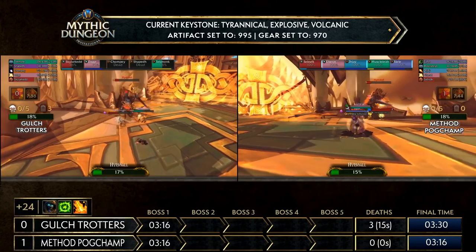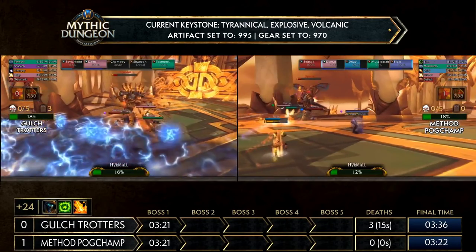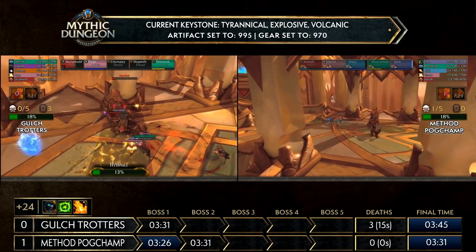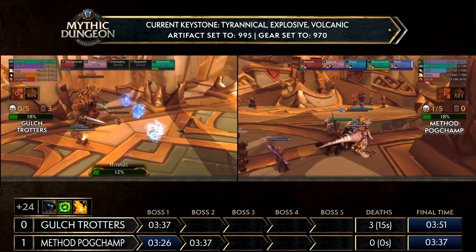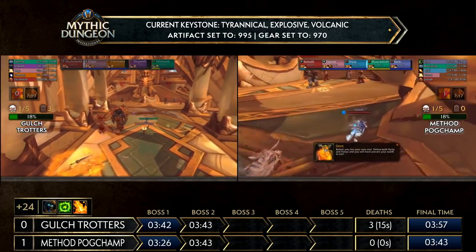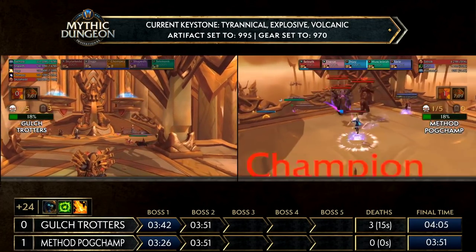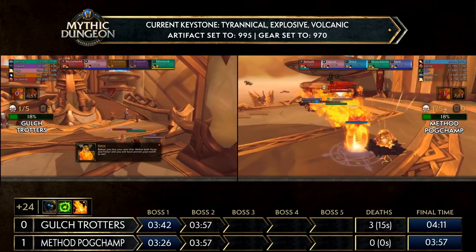This is exactly what we saw yesterday — one member dies, the team panics on voice comms, nobody calls the dragon out, and two more people die to the dragon's breath. It's going to cost them so much time with only one damage dealer alive and the boss at 12%. Fortunately they manage to finish without a full wipe — a full wipe would be absolutely devastating, losing Bloodlust. The two DPS release and they get ready for the same trash pull as Method Pogchamp: three plus the six up on the stairs, mass gripping everything together with blanket silences and stuns on the Thunder Callers and Menders.